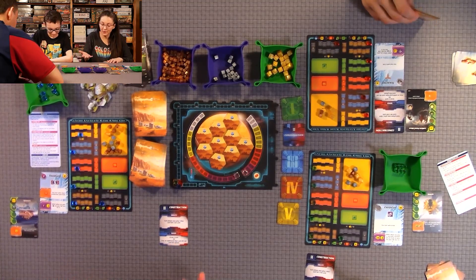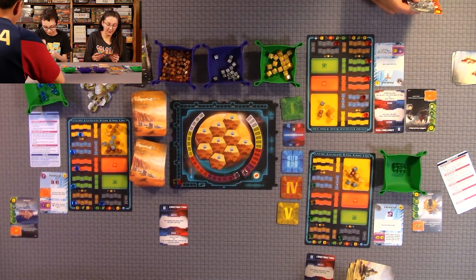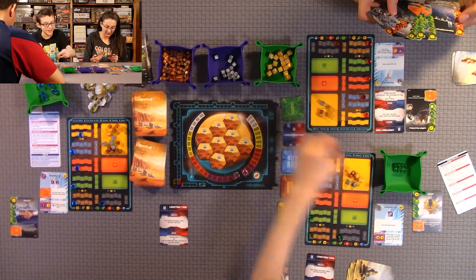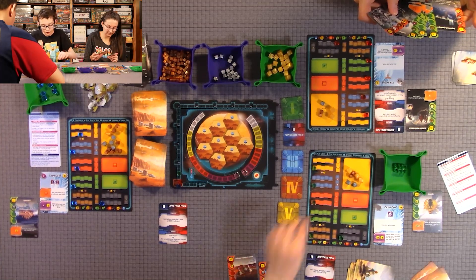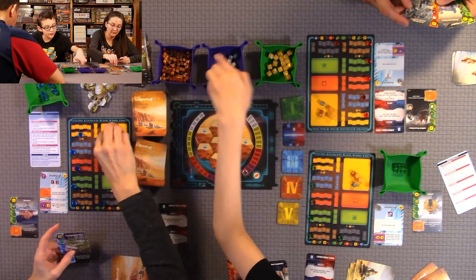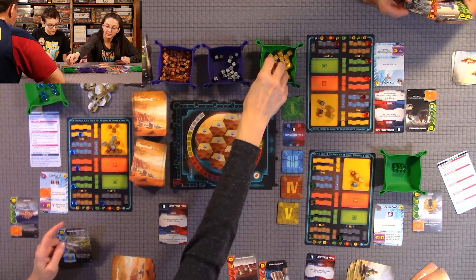I'm doing two cards — you can play a blue or a red card. For five mega credits I raise my TR two steps, and for an additional 16 money I raise my TR two extra steps.